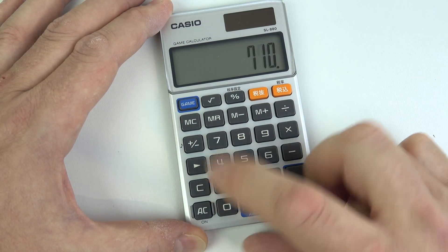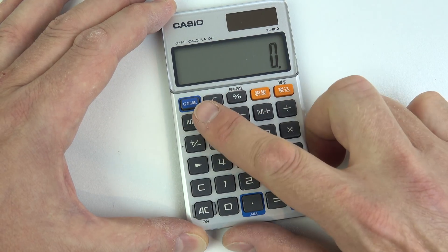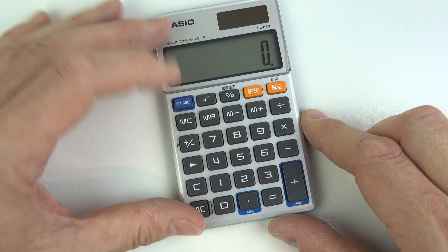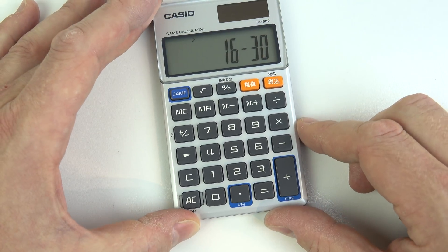It's just a normal calculator, but if you press the game button at the top left you get two other buttons — one that's aim and one that's fire. When you start the game it displays your previous high score and then the game begins.